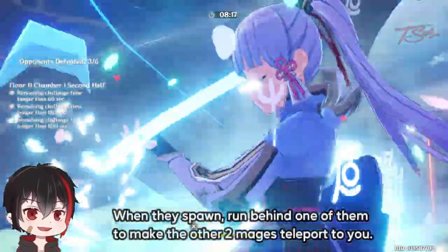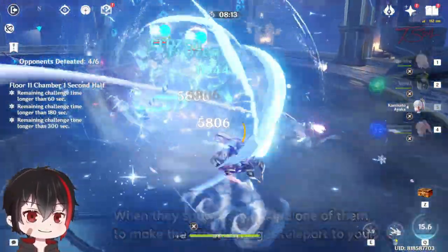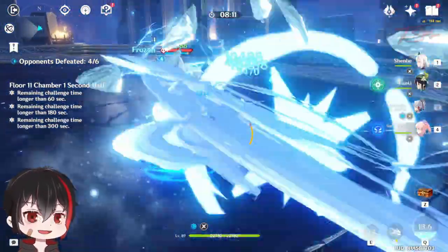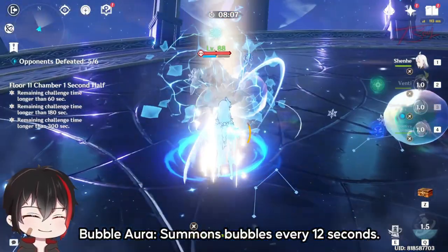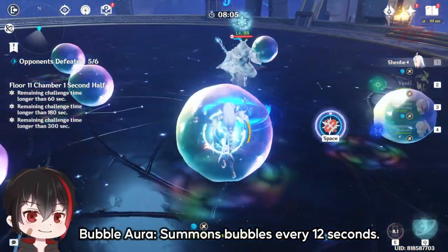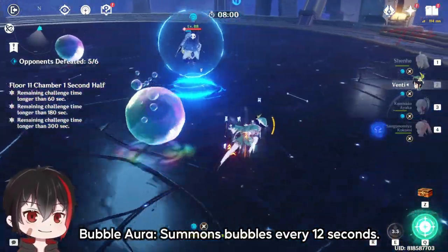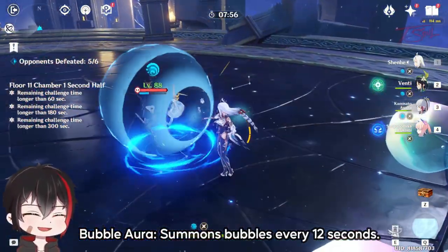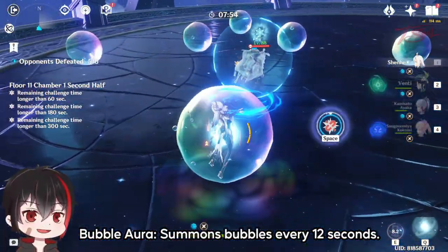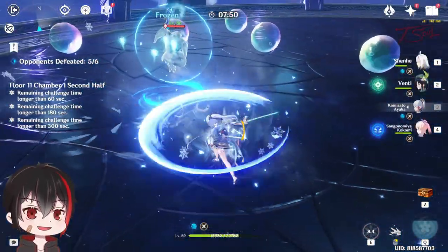When they spawn, run behind one of them and make the other two mages teleport to you and group up. One of the mages will have a bubble aura, which will summon bubbles around you every 12 seconds. Freezing them will not stop this, but you can break the bubbles with any AoE attack or your normal attacks. Just do your best to break the mages' shields and focus on the shieldless mage one at a time. The last thing you want is for the mage to recover and recast her shield again, wasting even more time.